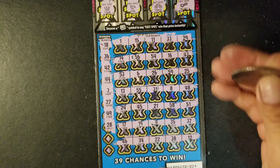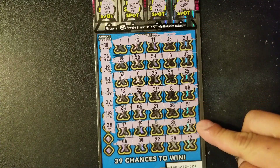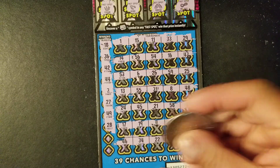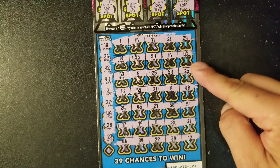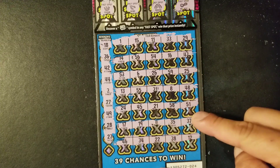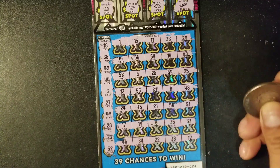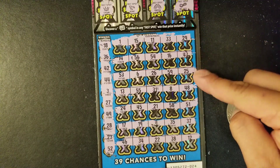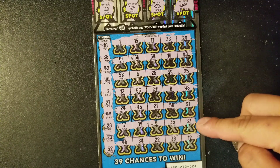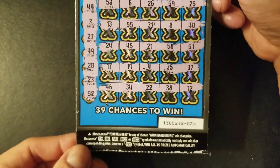Last three numbers here: 28 — we have 29. Then 23 — we have 24 and 22. Then 52 — we have 53 and 51. That's pretty much it. Nothing on ticket 24.